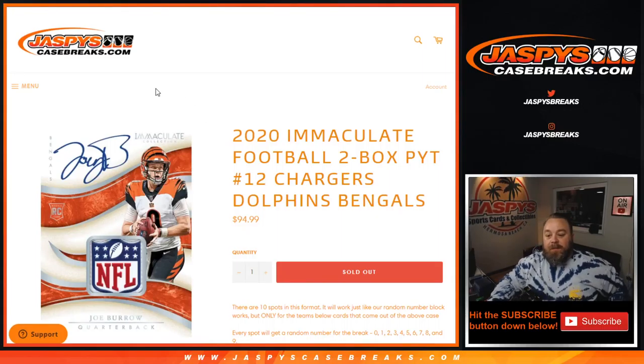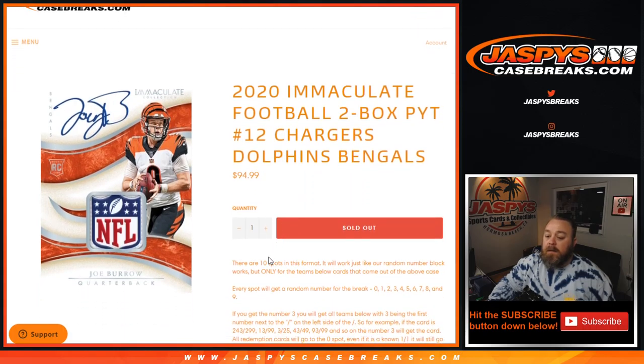Hi everyone, Sean with jaspyscasebreaks.com here doing a random number block randomizer for 2020 Immaculate Football two box pick your team break. Number 12: Chargers, Dolphins, and Bengals. As all random number blocks work, there are 10 spots in this format.